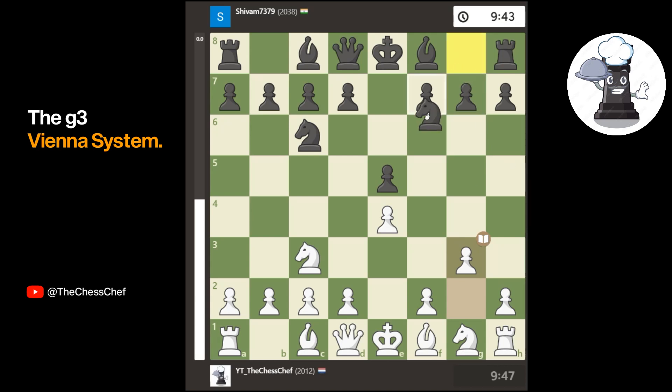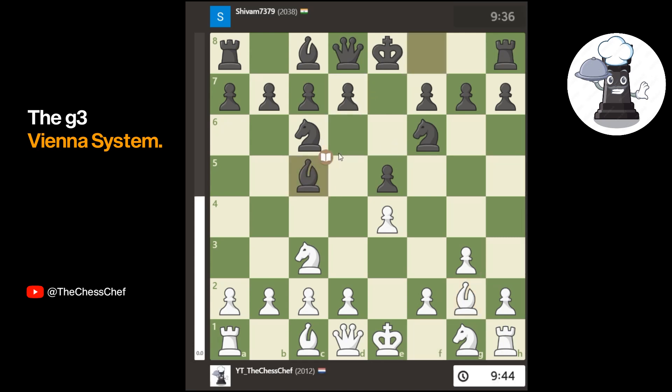In this position, my opponent plays knight f6. I fianchetto my bishop to g2, which is the plan in this system. He plays a very accurate move: bishop to c5. You really want to put this bishop on this diagonal against this system. For me, it's going to be very difficult to get my pawns going — for example, the move f4 is difficult.